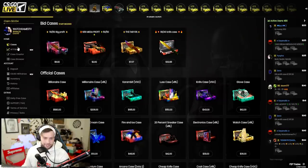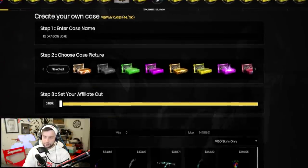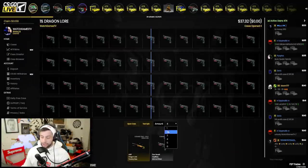We spent a thousand dollars trying to get a five-hundred-dollar skin — it was a terrible idea, so we're moving on. Dragon Lore yolo — I don't even know how much it is right now but we're going for it. We're at 37 dollars off Dragon Lore.